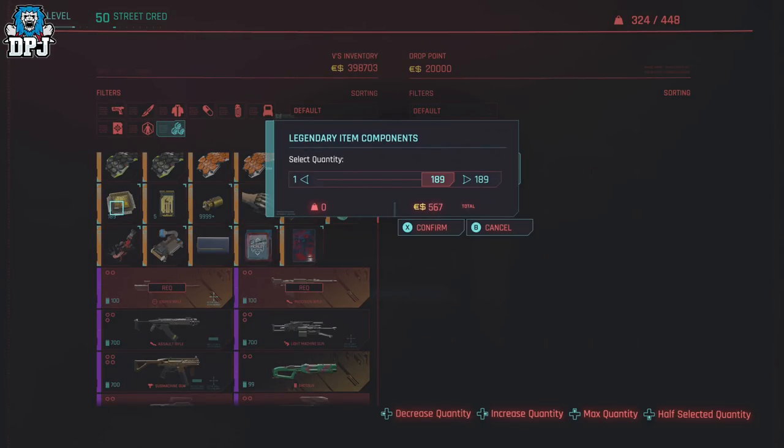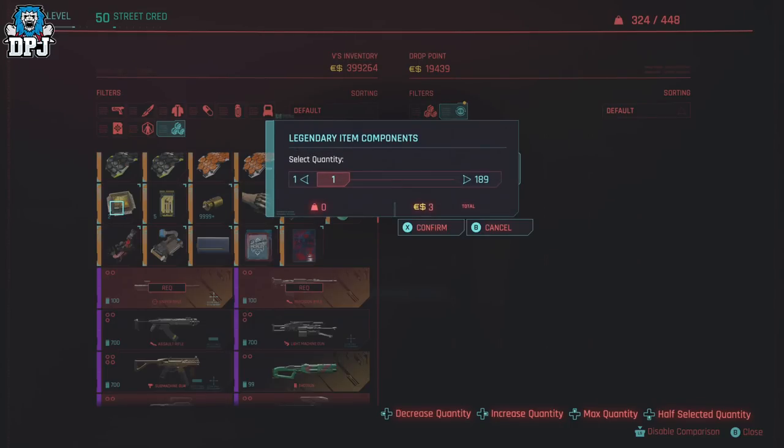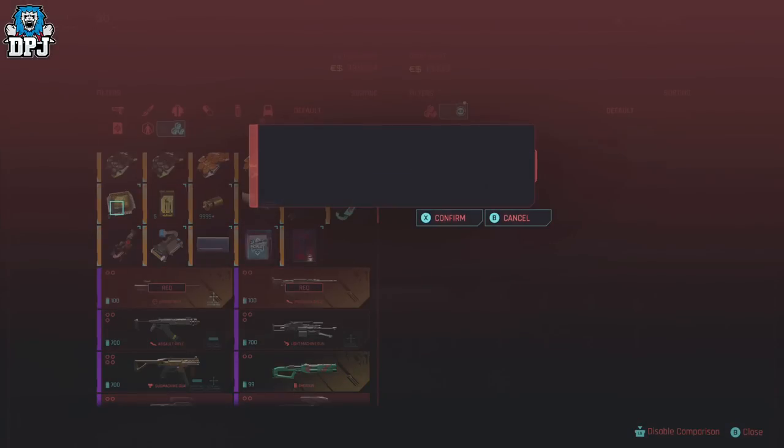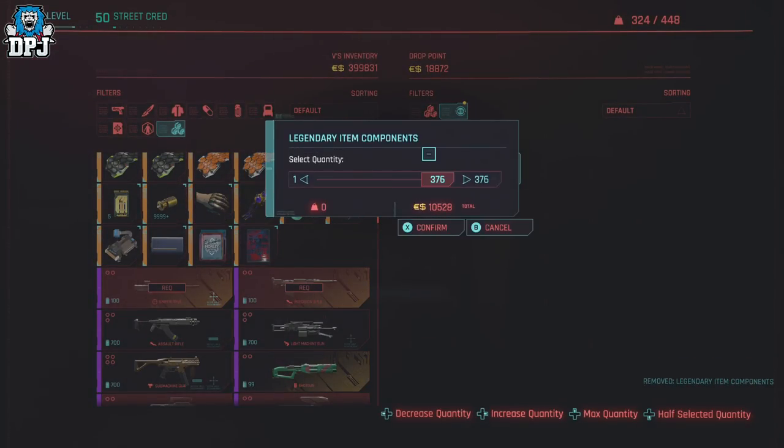This extra pop-up appears — select maximum quantity, bring it down twice, and confirm while still holding that sell button. Then just select confirm again. Do it again — maximum quantity, press up, confirm, confirm again — they have doubled up. Buy these back.